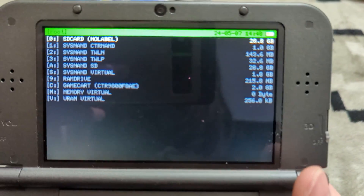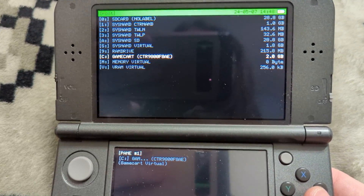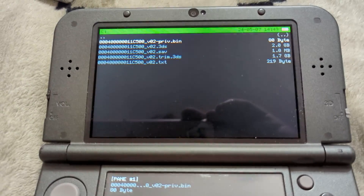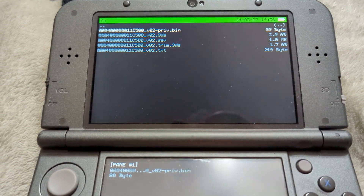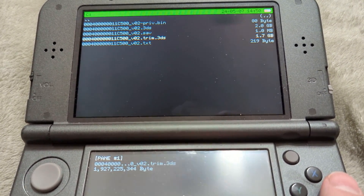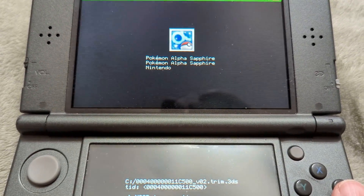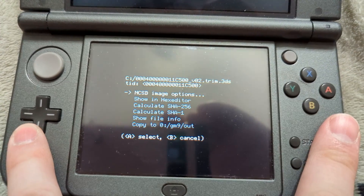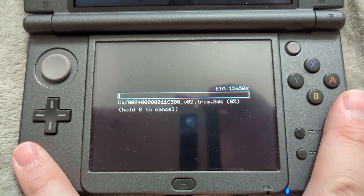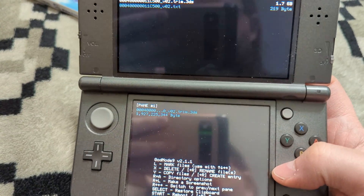Once GodMode9 has booted up you'll see a root menu with a bunch of different directories. Head down to C for game cart — you'll see your 3DS game cart ID and the size on the right. Press A on the game cart and you'll see a number of different options. The one we're interested in is .3DS for a full dump, or .trim.3DS for a smaller version that cuts out some extra padding. We're going to choose .trim.3DS for this example. Press A, it'll show you the game — Pokémon Alpha Sapphire — then on the bottom screen head down to 'copy to GM9 out' and press A. It will begin backing up your 3DS game. This process will take a minute depending on the size of the game.